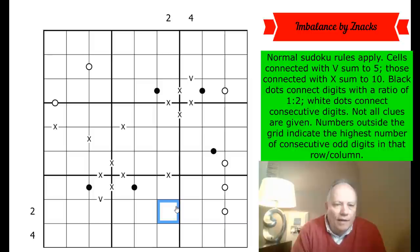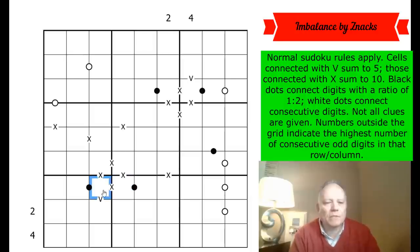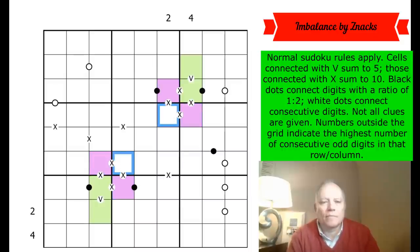What should we start with here? We've got these interesting little clusters of X's all flanked by black dots. This must be a small number because it's on a V, and the one it connects to on an X must be a large number. Let's try coloring those to start with — I'll go green for the small numbers, purple for the larger numbers. Small is one to four, and the purples highlighted so far must be six to nine.